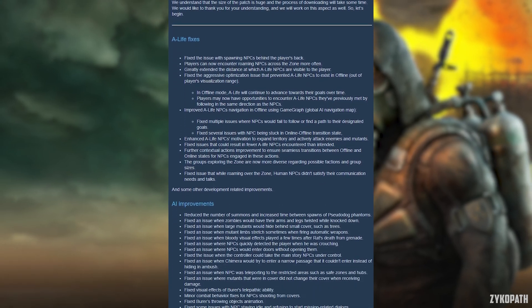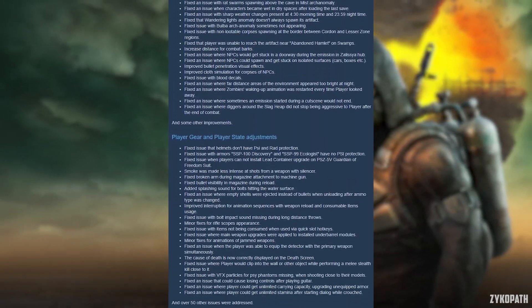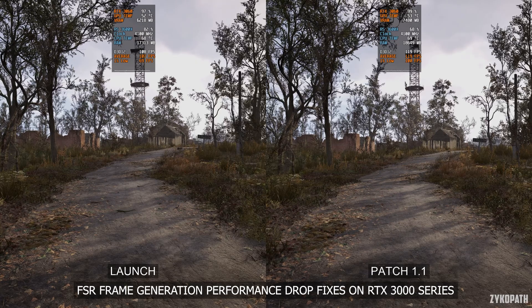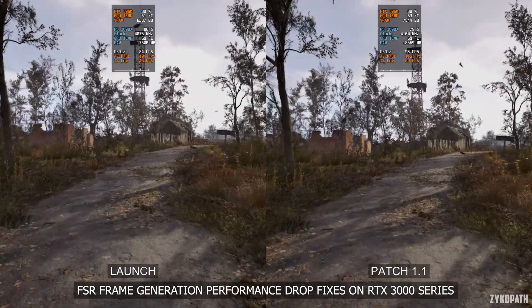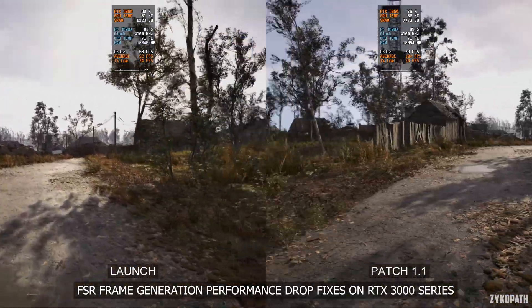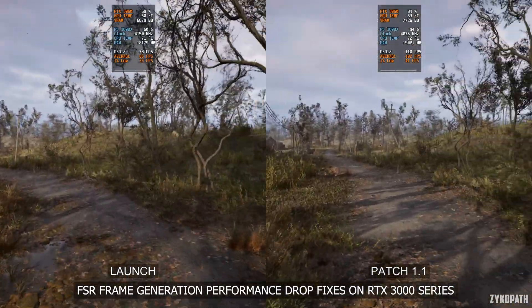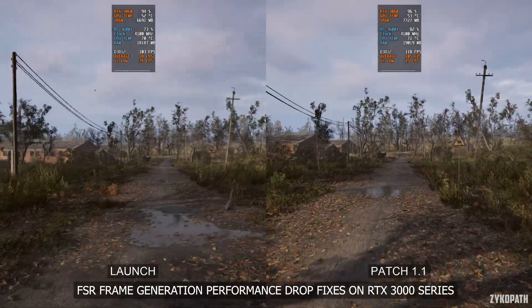Stalker 2 just got a major patch with lots of fixes, improvements, and more importantly performance optimizations. Let's start with the claimed performance drop fix with FSR frame generation on RTX 3000 series GPUs. To my surprise, it actually did fix the problem, with frame rates staying consistent and no longer dropping by a huge margin. On launch, the lowest FPS it dropped to was 55 FPS.